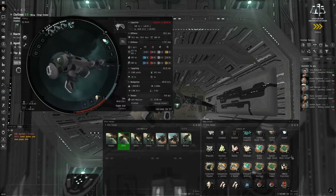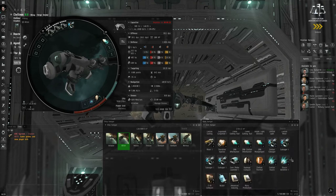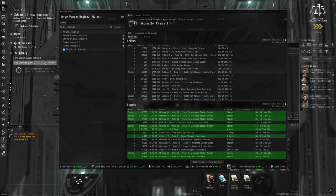I was given a civilian damage control — may as well throw that on there. I'm not going to put a shield resistance module on our armor-tanking ship. Let me double-check my ammunition supply. I'm going to right-click and view market details. There's usually somebody selling the type of ammunition you're going to use for your weapons in your solar system, and certainly in the tutorial hubs.